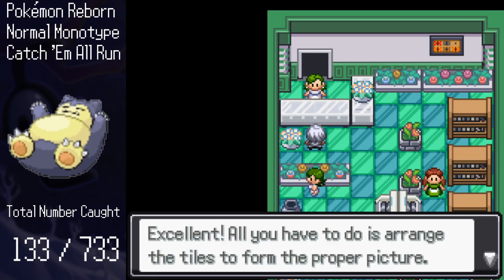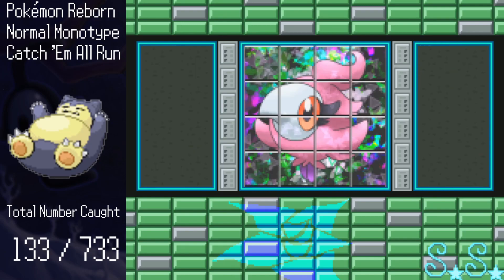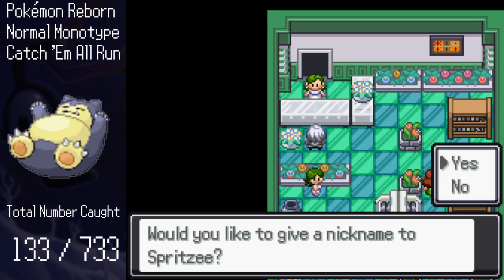Back in Lapis, I enter the flower shop at the top. Here I get to do another tile puzzle like the one in the candy shop. As a reward for completing it, I get another fairy, Spritzee. This brings us to 134.